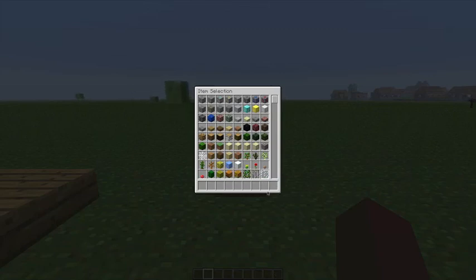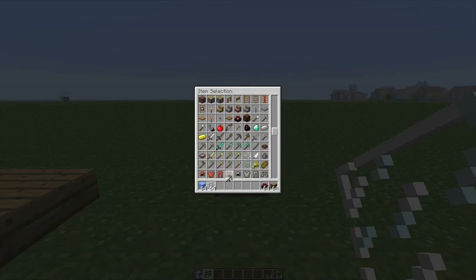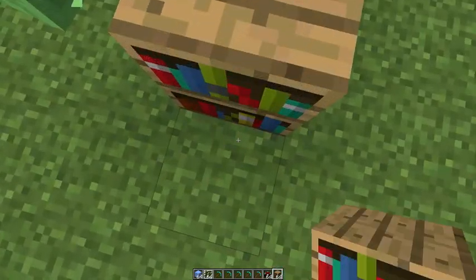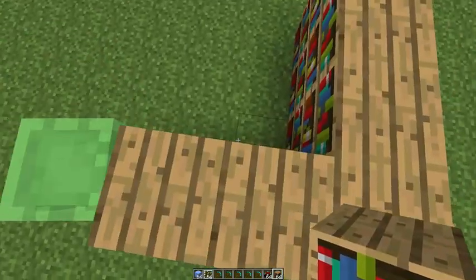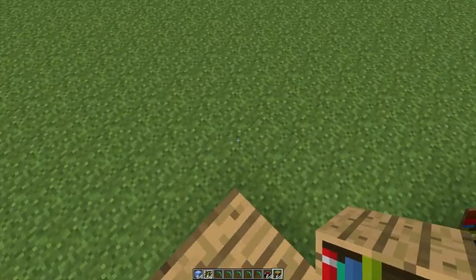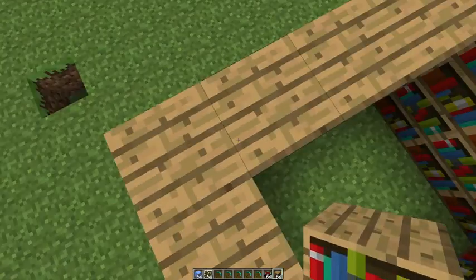The next thing is that silk touch can now break ice and glass panes. I'll get some ice, glass panes, and make myself an enchanting room — let's get an enchanting table and some axes. I need to enchant some axes to get silk touch. Oh, and another thing: when you're in creative mode now, you have unlimited levels. So you can enchant anything you like to do testing. Before you couldn't enchant anything because you didn't have levels, but now in creative mode you have unlimited.